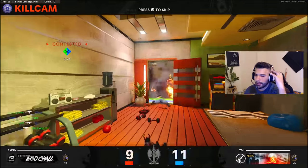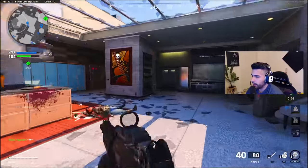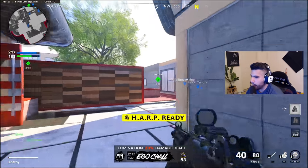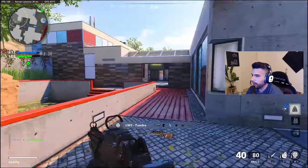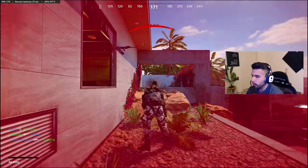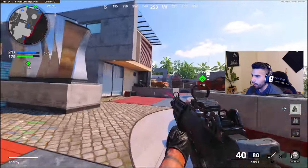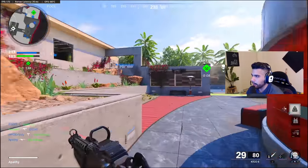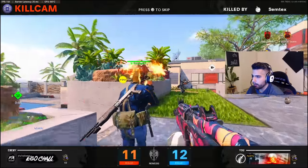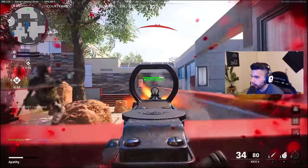Being able to pop people off head glitches is really important because those head glitches are really good. Another reason why the Krig 6 is so good: the AK, the M4, and other ARs can all beam pretty well — they all have beam capabilities — but the Krig is the best and most consistent when it comes to shooting people from far away. You can shoot the farthest the easiest, and as an AR that is something you really want to be good at.